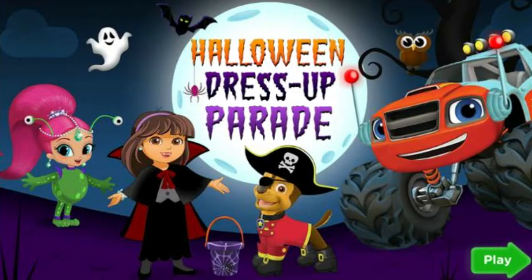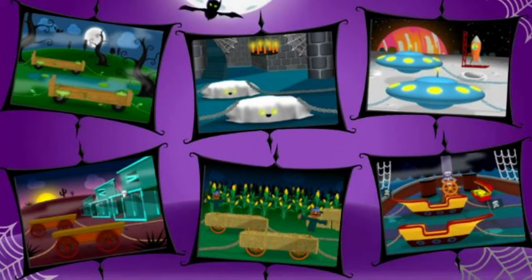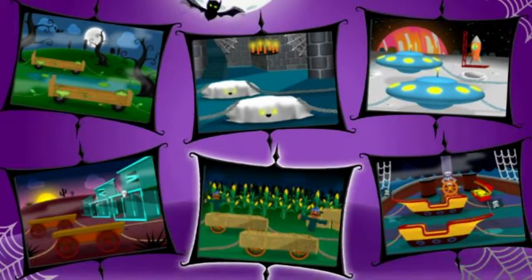Click Play. It's time for our Totally Pawsome Halloween Parade, but we need your help to get ready. First, pick a perfectly spooky place. Use your mouse to click the place we should have our parade.